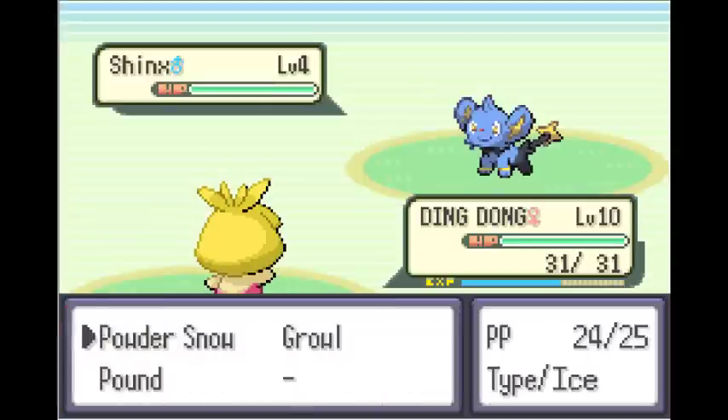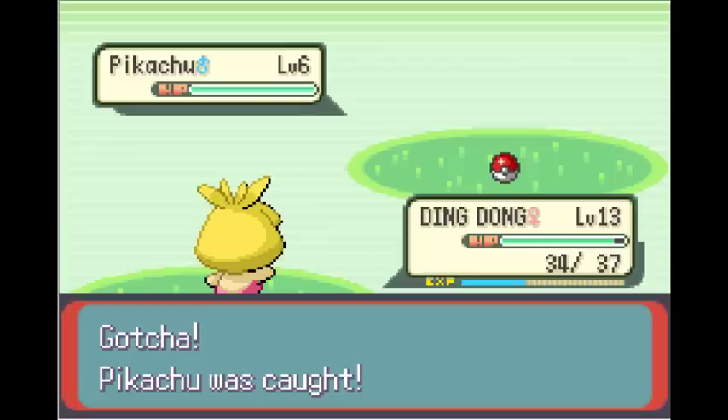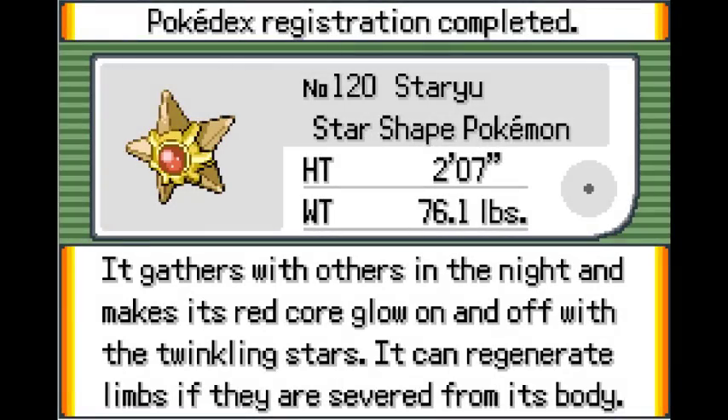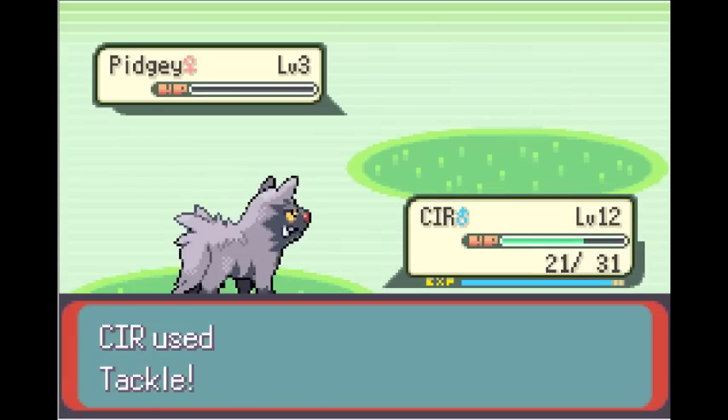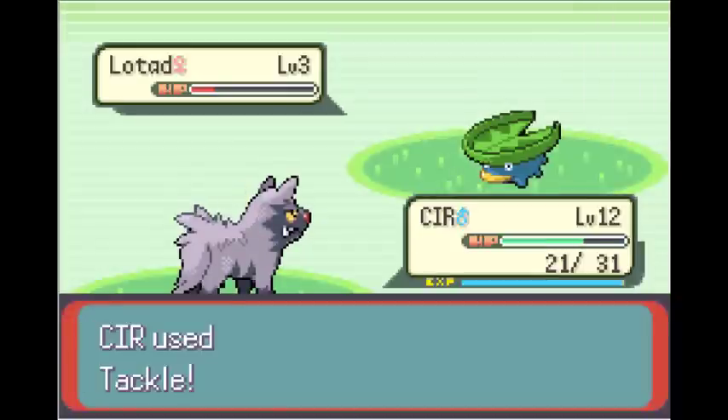Smoochum is strong as hell with its buffed stats. After Petalburg, I catch a Surskit, a Pikachu, and a Staryu. I will say that early game you need some good luck with your encounters, as your options for the first three gyms are limited - you won't have that many Pokemon at that point. It's only after the fourth gym where the game really opens up a lot more.